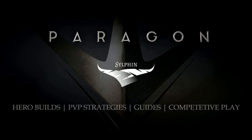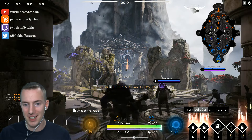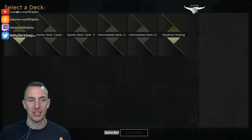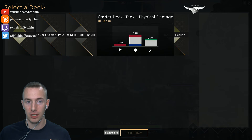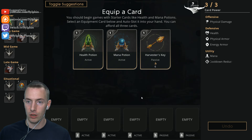Hello ladies and gentlemen, welcome to a Paragon Guide. I am Silphan, and in this video we are taking a beginner's look at the skills, abilities, strategies, and starter decks for Gnarbash. Gnarbash is best suited as a tanky support. Open your select-a-deck screen and go with starter deck tank physical damage — that is by far the best way to utilize Gnarbash's abilities.